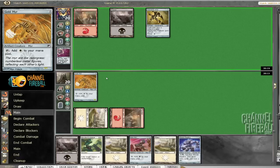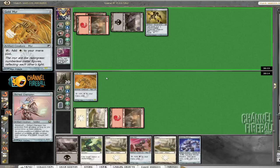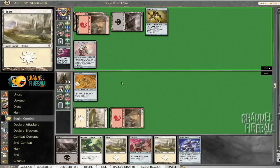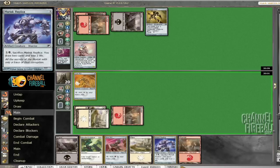Between the rounds I was replaying the draft in my head and thinking more about it, and I hung up on that Liquid Metal Coating pick. I'm not sure what the right thing to do there was. I think the Coating, when you already have a Horde's Melted Dragon and a Revoke Existence, was probably the right pick at that point, because you already had two cards that definitely benefit from having it in your deck.